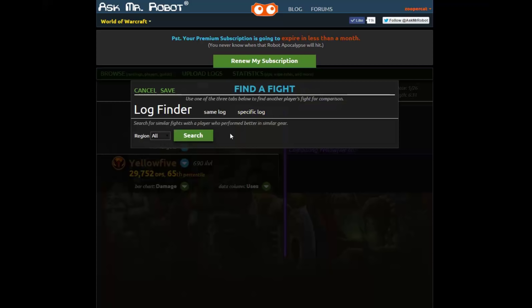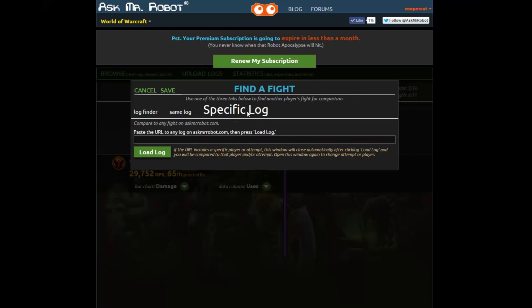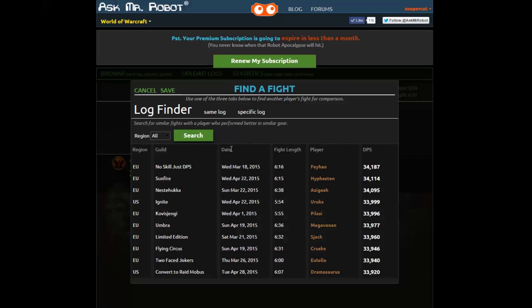Now if I want to compare to somebody else in this raid I can click this tab here and you can see the relevant players listed, like Fedris. Or if I already have a log that I know I want to compare to I can paste it in the URL on this tab. But today I just want Mr. Robot to find somebody for me, so I'm using this tab and I'm going to choose this player.